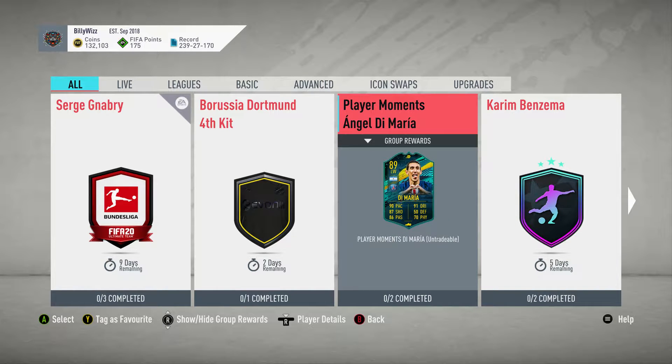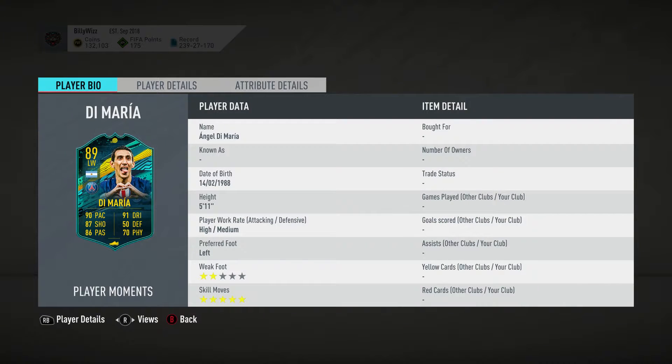Billy Wiz Gamer back online and we're doing the Player Moments Angel Di Maria. Let's have a quick look at the player. He is 5 foot 11, 2-star weak foot, 5-star skill moves, left preferred foot, high attacking, medium defensive work rate.